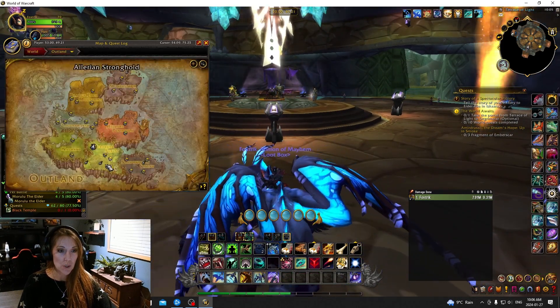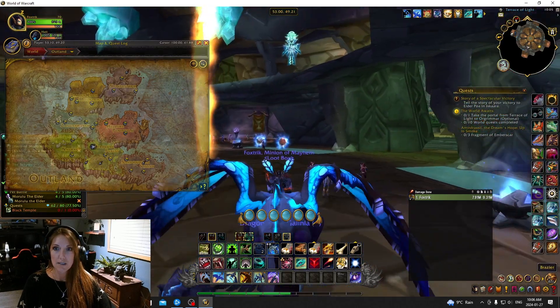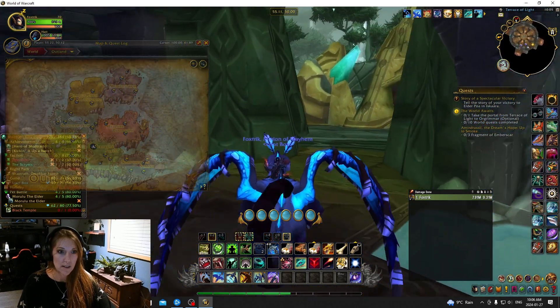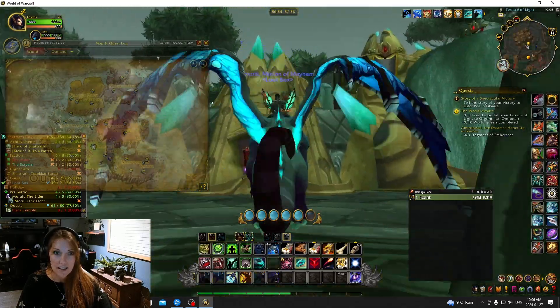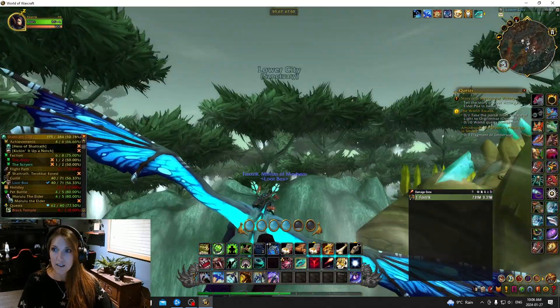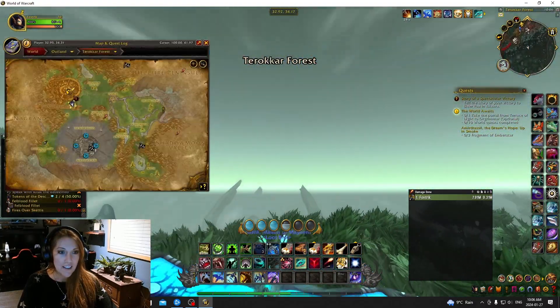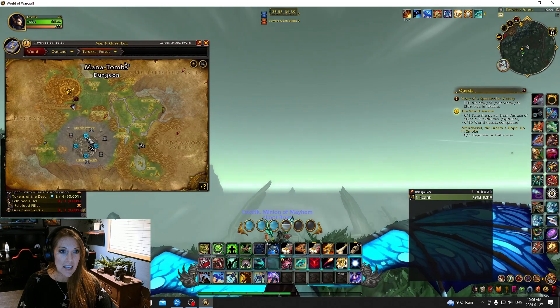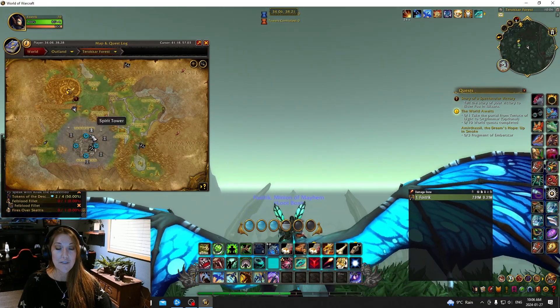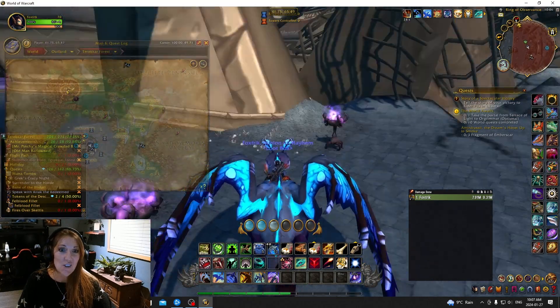We are going to head right here where the little dig site is. That's in the Terokkar Forest — we're still in Terokkar. Let's just get outside here and zoom over there. You can see that the one we're going to want is the furthest east, here where the cauldrons are.